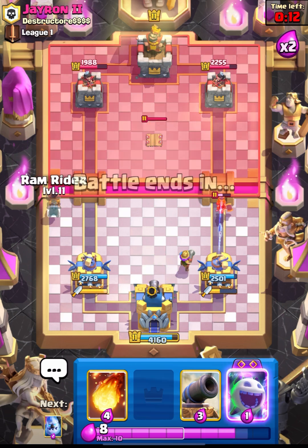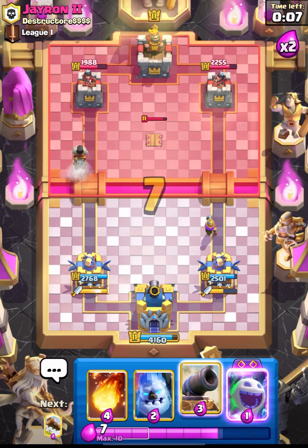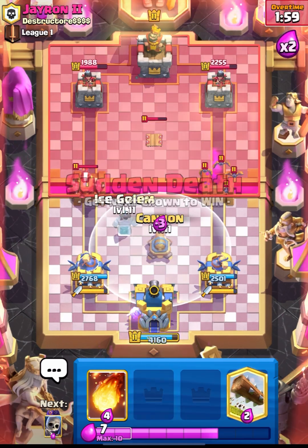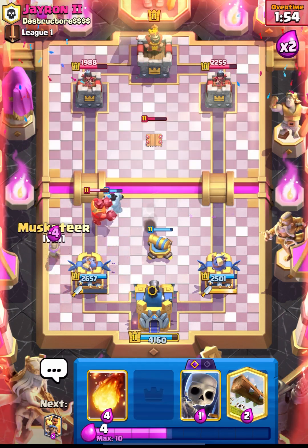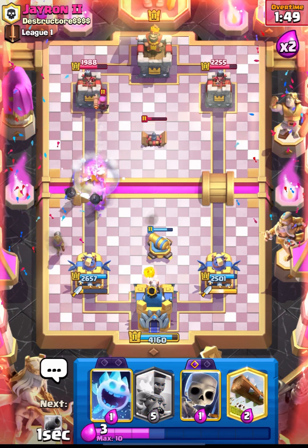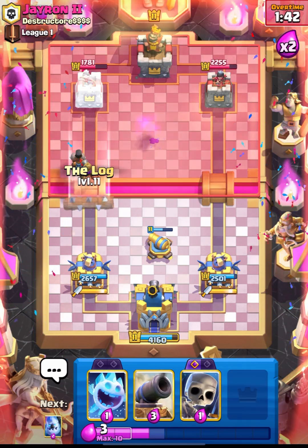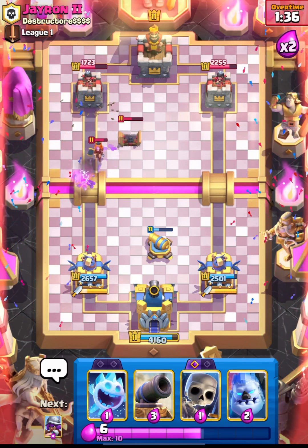Let's put down our Musketeer and go in with our RAM. RAM will not go towards his Tesla. He had to put down his Mega Knight, so that's a good sign for us. Let's place our cannon. He used up his Arrows - let's put down our Musketeer and cycle our log. Nice prediction, but unfortunately we'll only get the log damage.